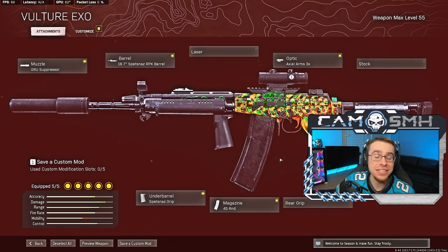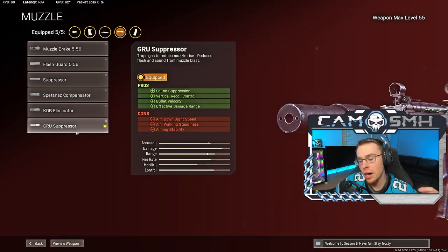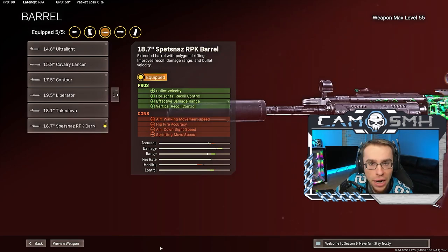It's a pretty standard build, but let's get into it. Kicking it off, we're going to be rocking the Groov Suppressor for the muzzle slot. This is your equivalent to the Agency Suppressor for most of the other primary Cold War ARs. Bullet velocity and damage range are two of the key stats, and obviously we get some sound suppression. It also adds vertical recoil control, which is super important for the FAR.